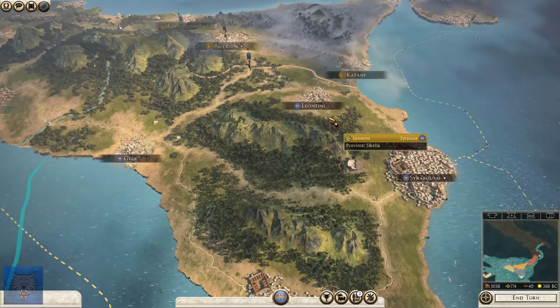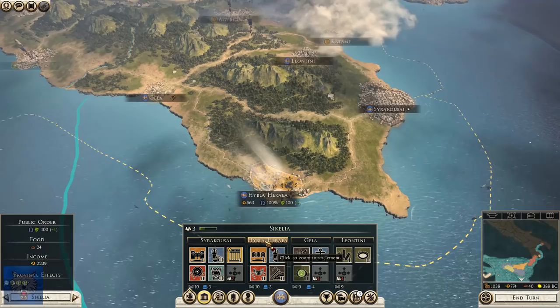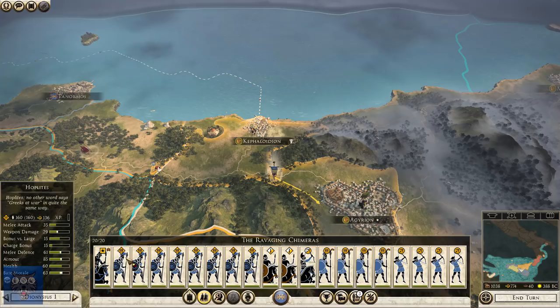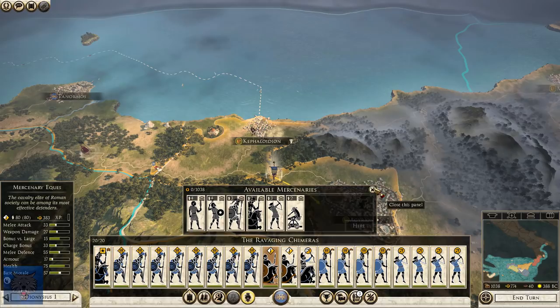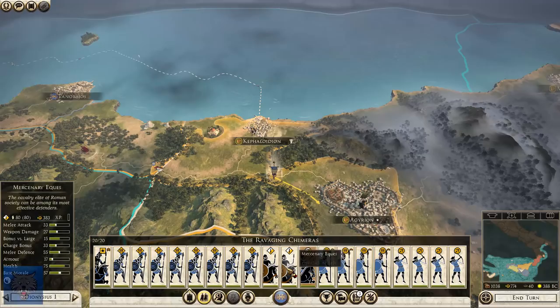I have skipped a little bit ahead, simply because we needed to consolidate. We hadn't had a time where we sort of sat down and pumped our entire wealth into our economy and built up. So I've built up Syracuse quite significantly, and I've also built up Geller and whatnot. We now can construct new buildings, and we can recruit hoplites. We currently have eight hoplites. We can't get cavalry just yet.